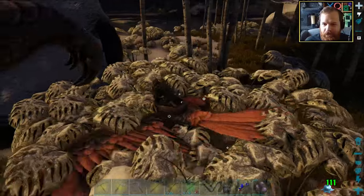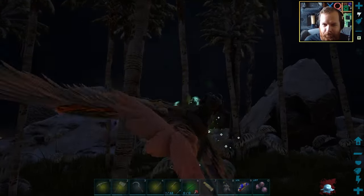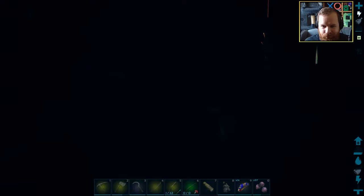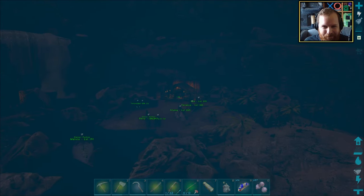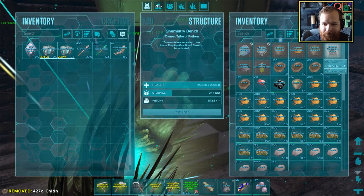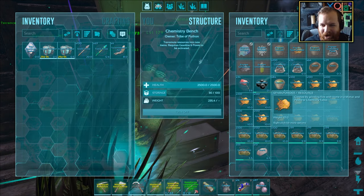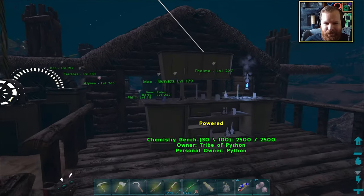If we go chitin hunting we can go and make ourselves a bunch more cementing paste - give me all that chitin! 148 - pretty good. There's another pulmonoscorpius. Give me all the chitin before that stupid Rex gets it. What is with the fog in this game? This is with my gamma up as well - without gamma you literally can't see anything. I wish I could just sleep away the night like Minecraft and reset the weather back to normal. 126 cementing paste in quite literally a matter of seconds - the chemistry bench is so worth going for!